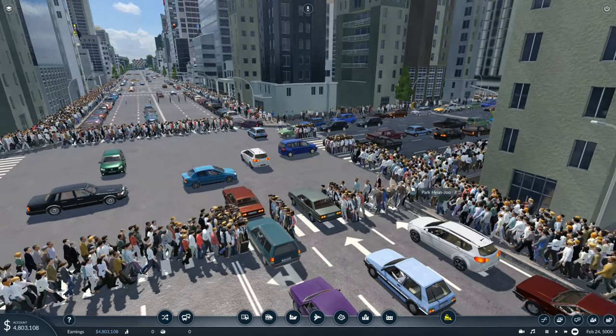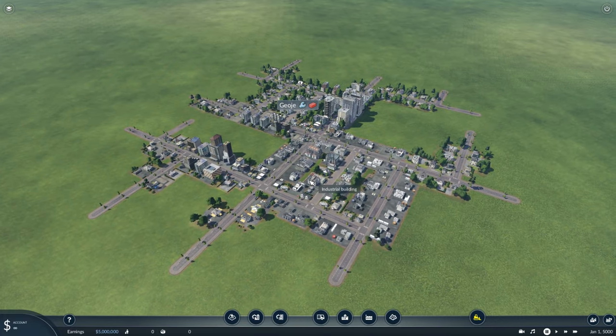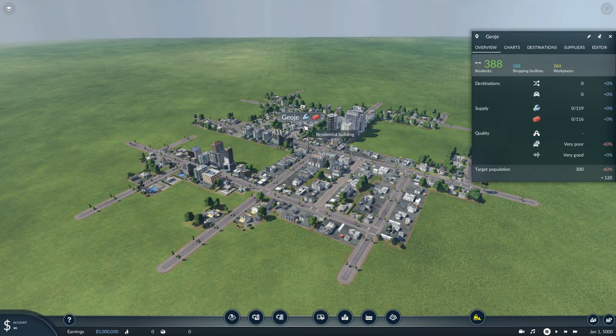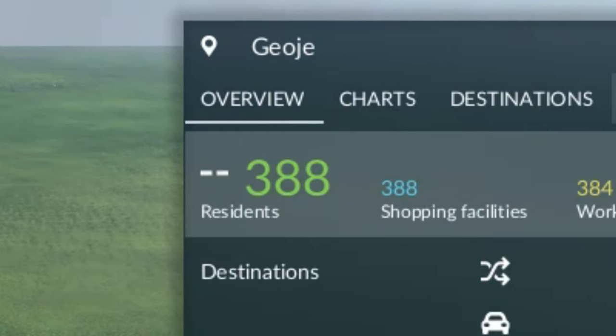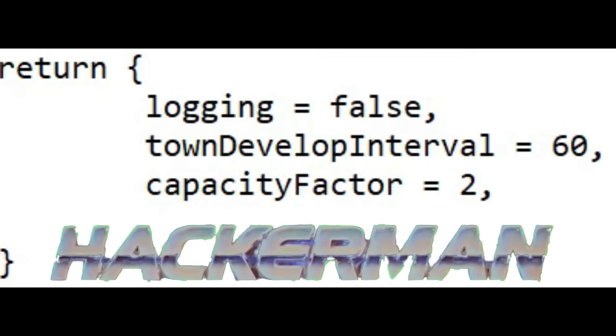I'm going to make a million people live in one city in Transport Fever 2 and I'm going to try and fix the complete traffic deadlock that's definitely going to happen. I've just upgraded my PC and I'm definitely going to need it for this one. So this is the default city size in Transport Fever 2 — it's just spawned in with 388 residents. What I'm going to do is modify the game's code to generate way more buildings for one city.